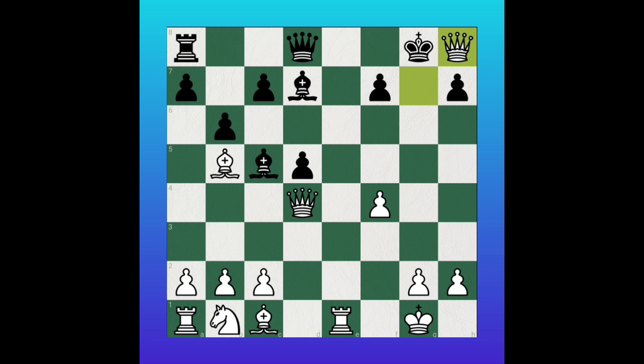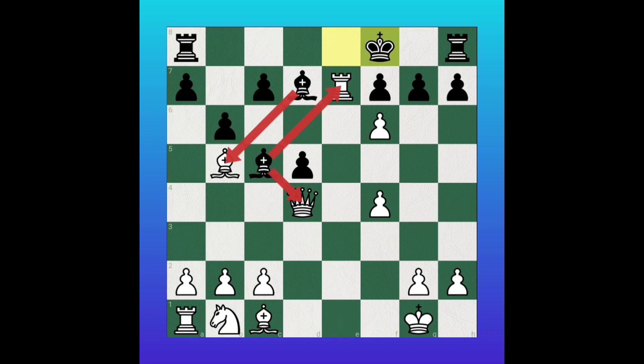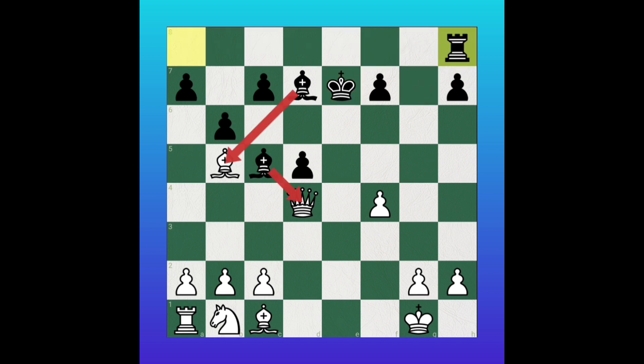Instead of king to f8, if black plays queen e7 also, white is in a very strong position. Then rook takes queen, king f8, f takes e7, king will take the rook, then pawn takes the rook promoting to queen, and rook takes queen. White plays bishop to e3 supporting the queen. If black captures the queen with bishop, bishop takes bishop — then white has four pieces and black has only three. White is in a winning advantage easily.